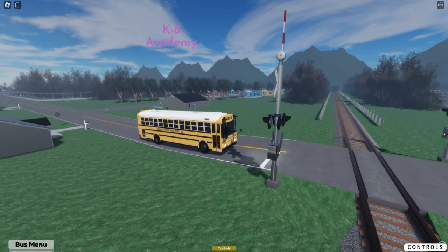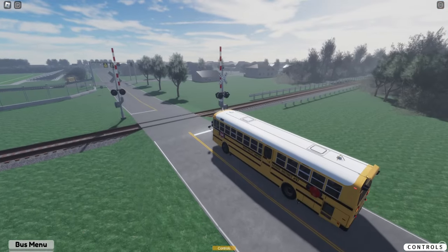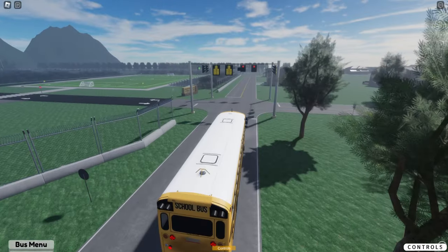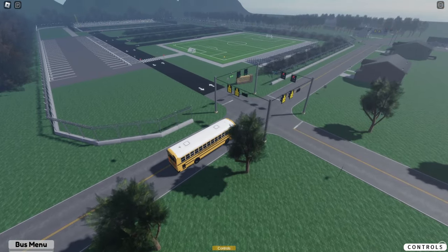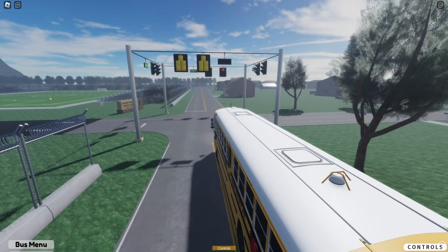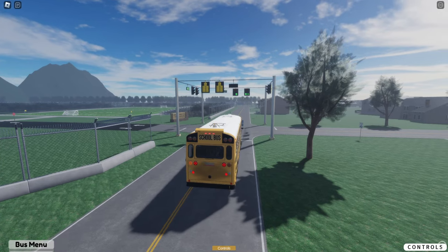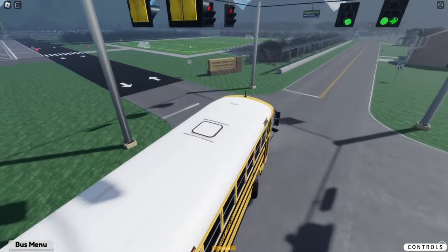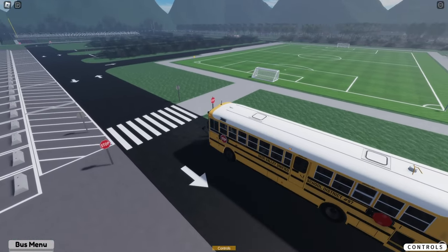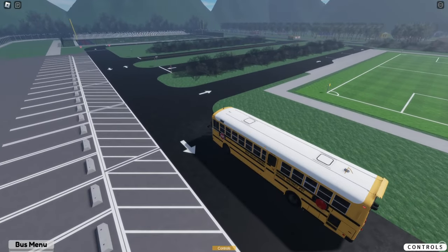I'm going to have to get some speed here to get over it. Could you imagine if buses had to do that in real life? That'd be so dangerous. They have a lot of parks and stuff it looks like — a soccer field! We're going to definitely turn down there. It looks like a kind of a recreational park, a sports complex. That's pretty cool — not a lot of games have those. That's something I actually want to implement in my game. I'm going to have schools that have soccer fields and baseball fields. I do plan on adding them soon to my game.